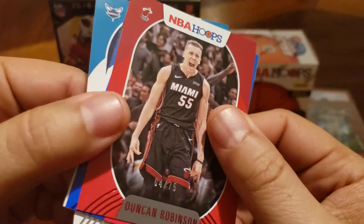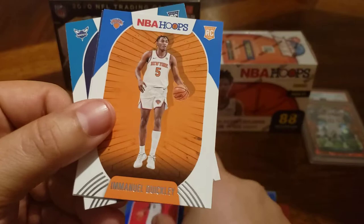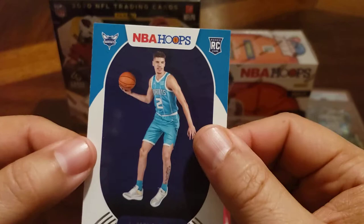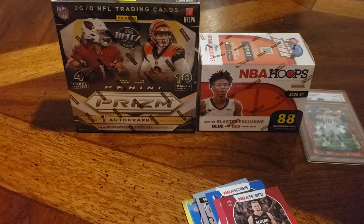Halliburton — obviously that's what we want to see. A Duncan Robinson numbered to 75. Tyrese Maxey, my boy. This is a blue. Another Quickley. Another Edwards. And I didn't want to bury the lead, but we got ourselves a Mello! Those two boxes I got for like $25-ish a pop. You really can't go wrong with that. I definitely made my money back.